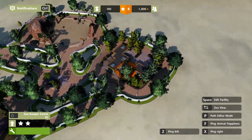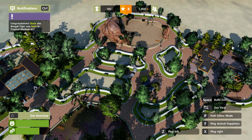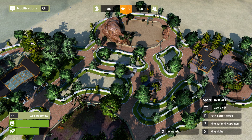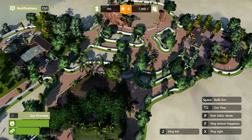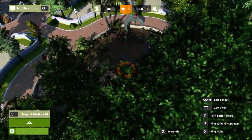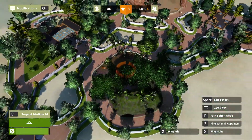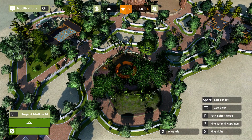Now we have the zookeeper center. In the notification center there is a message: Rosie the Bengal tiger was born in tropical medium exhibit. We have succeeded in our task — we have bred tigers! You can use this trick in campaign or any mode you want and it will work. I promise.